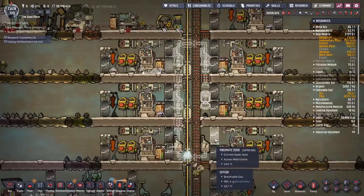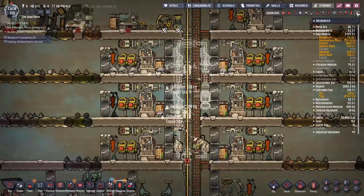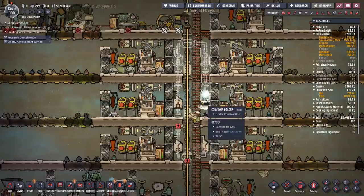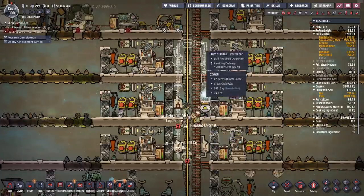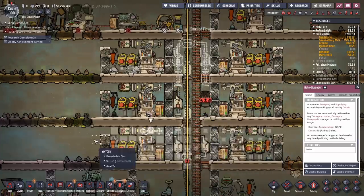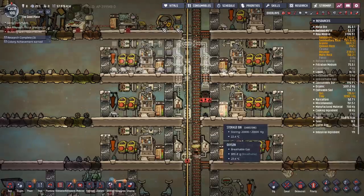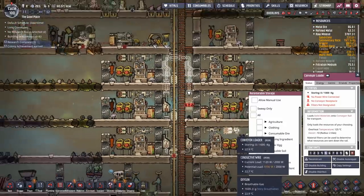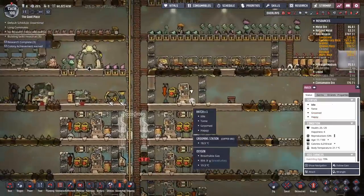This weird looking contraption is what we're going to use. Granite and igneous rock will get picked up out of here, dumped into the conveyor loader, and then circulate around and get dropped off at conveyor receptacles just outside the doors of every ranch. Every ranch can then reach in with their auto-sweeper. How well this works out, we'll have to see.